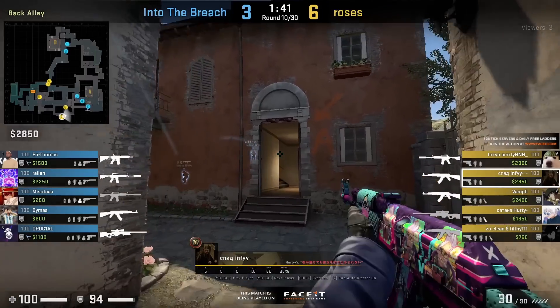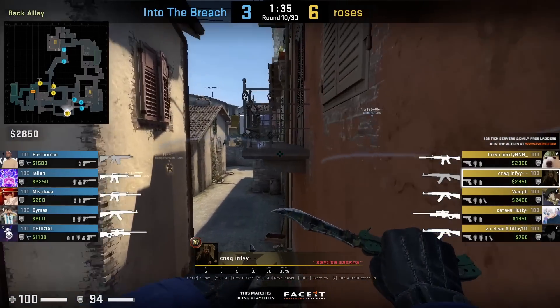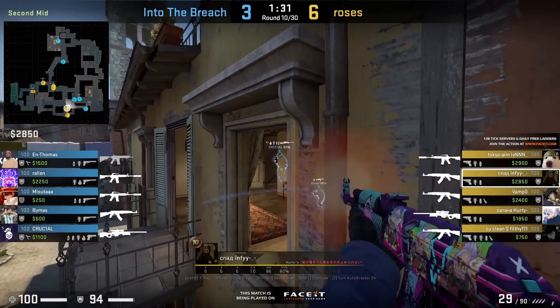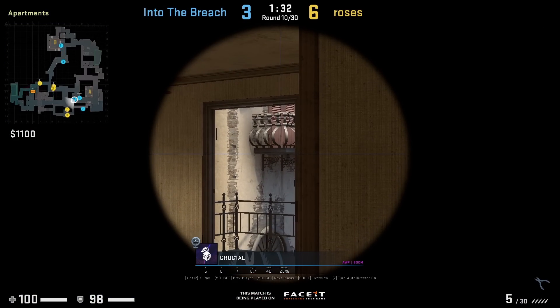You're going to see Team Roses use this run boost outside of apartments — a player gets on top of the balcony and peaks inside apartments with this off-angle, which totally deletes Crucial who's not expecting it. I showed this run boost two months ago from a South American team but they missed the boost.